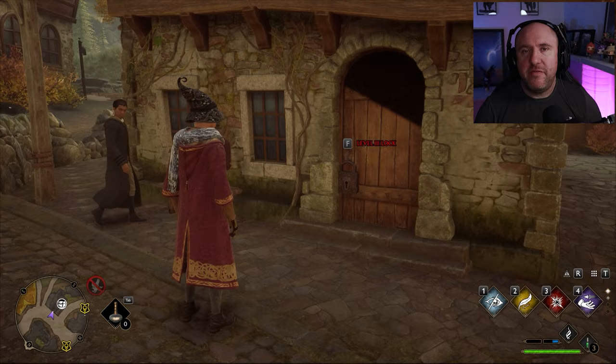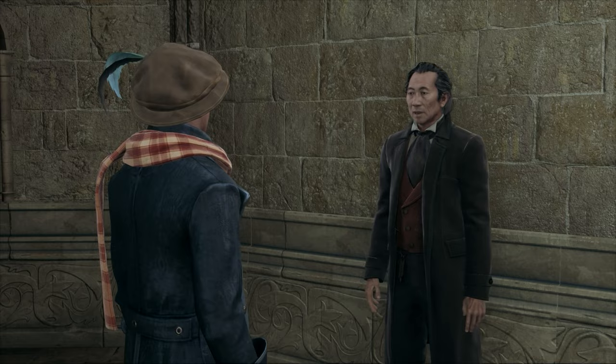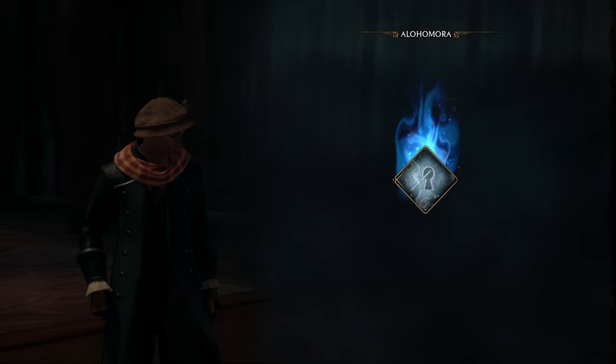First things first, you'll need to progress through the main storyline until you get to a quest called the Caretaker's Lunar Lament, in which Gladwin Moon gives you a quest to retrieve the moons from the Demiguise. These particular statues are scattered all over — you will have seen them as well. Once you've completed the quest, you'll then be free to roam around Hogwarts with the Alohomora spell.